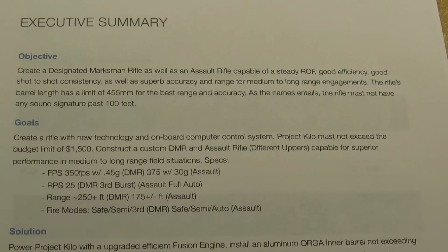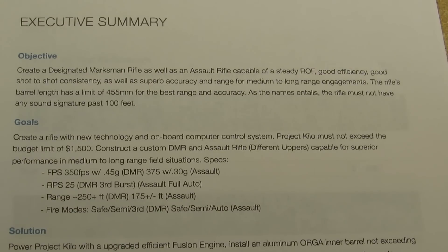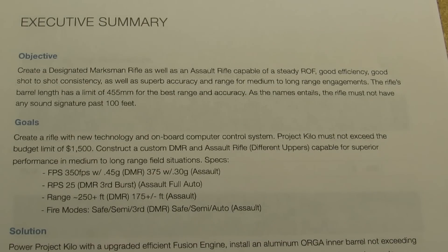So, the solution — now we've gotten what you want. You've got the goals, which detail how you're going to get your objective. And your solution, which for mine was: power Project Kilo with an upgraded, efficient fusion engine — different purple nozzle, purple poppet valve, lightning banjo, all those upgrades. Install an Orga barrel not exceeding 455mm as previously stated. Use Magpul and GMP accessories because they are the absolute best externals — I cannot explain from my experience how good they are. As well as aluminum or steel components for moving parts. This is the very first full custom build I'm ever doing, so I'm not starting with a base gun.